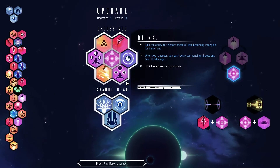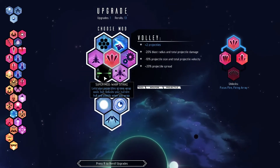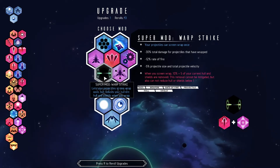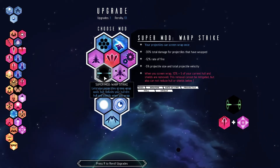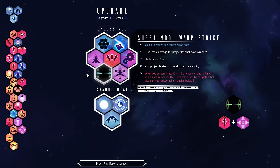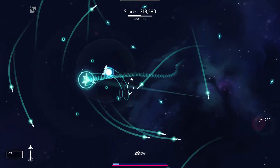Deadly wake. There's the blink. And there's the warp strike. Oops, and there's also a delivery — we shall see, be back in a bit. And we return to pick warp strike. That should help a great deal.